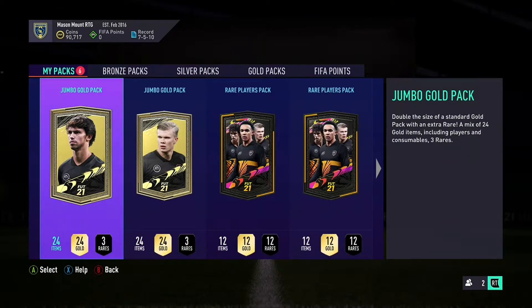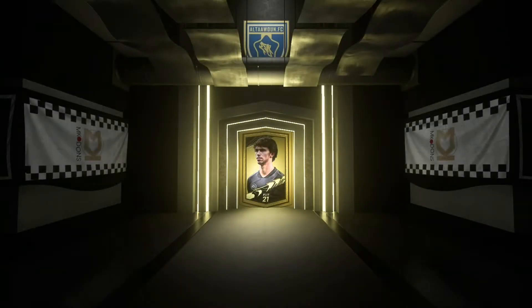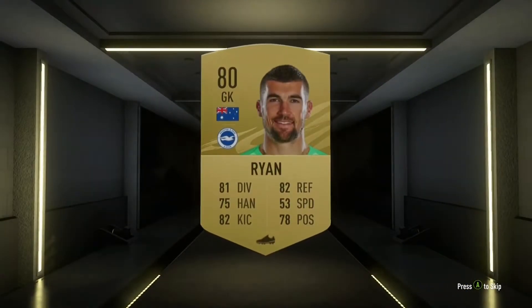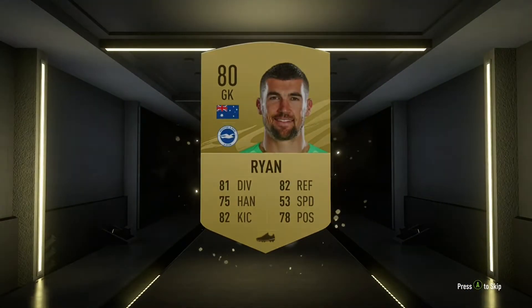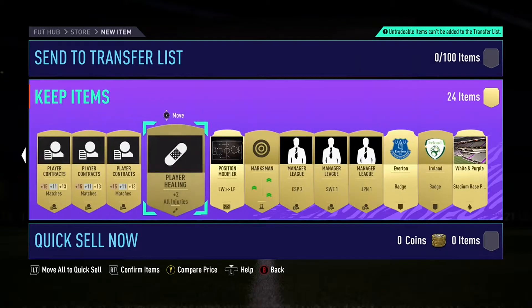So the first pack — a Jumbo Gold Pack is what we're going to start with. And I believe it was — I don't even think it was a rare — I think it was Matt Ryan. Yeah, there we go, Matt Ryan in the first pack. But that's alright, there's still more items in the pack. No one really too useful — Everton badge, white and purple seats.